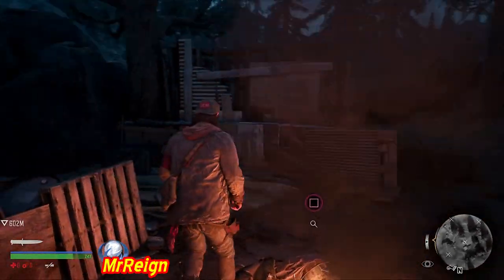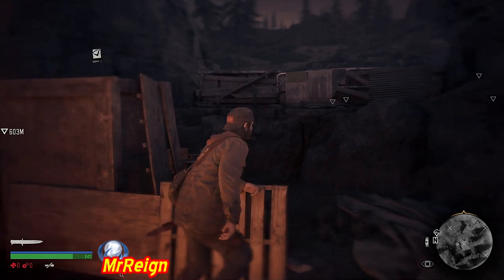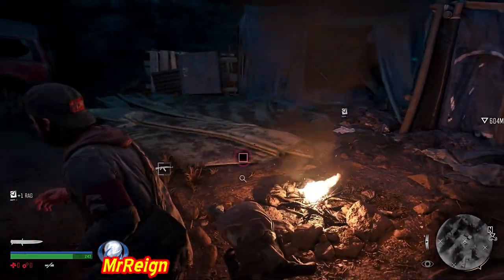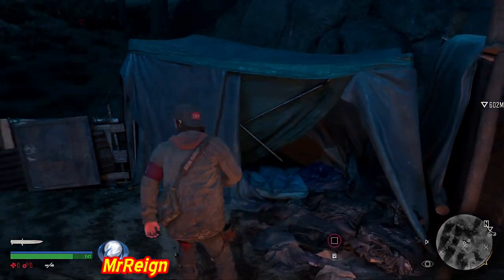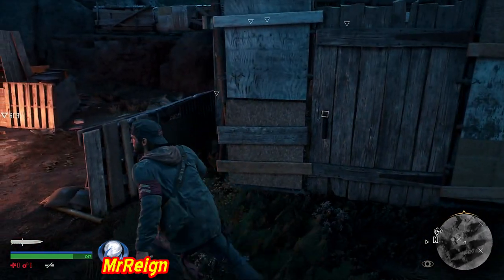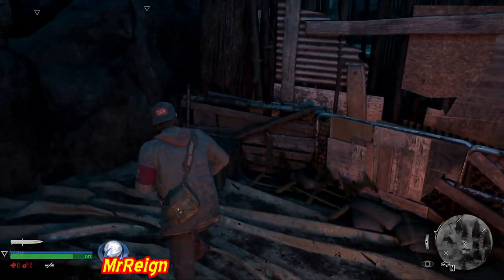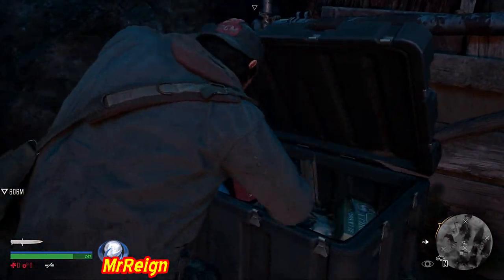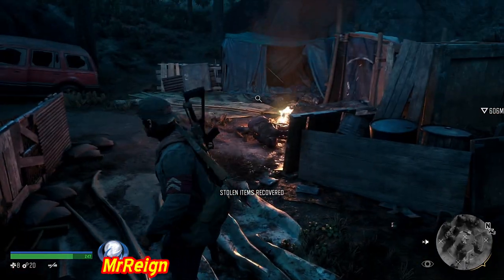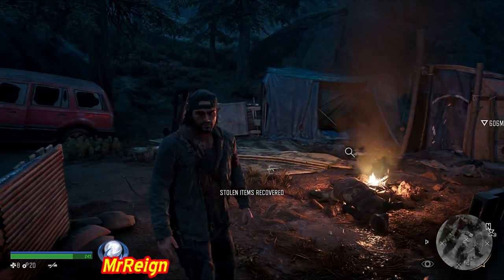Eventually I found my gear, which is just to my left over there in that crate — I don't see it just yet, but eventually I grab it and that is the end of that little encampment. I like this kind of thing — small little side quests, getting some XP from the kills. Pretty cool.